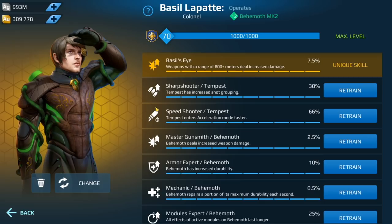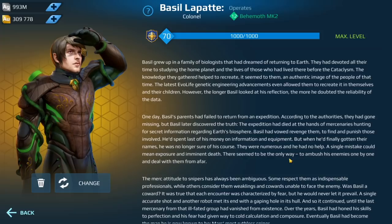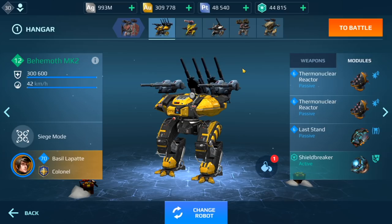We're going to be running the Tempest on the Behemoth with Sharpshooter and Speed Shooter. A combination of these three especially should make this Behemoth build pretty deadly. For those of you that asked me to show the backstory, here you go so you can read up on that. In terms of the passive modules, I am running two thermonukes, a Last Stand, and Shield Breaker.